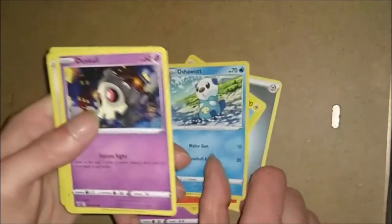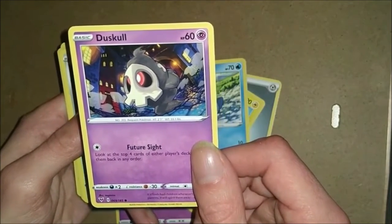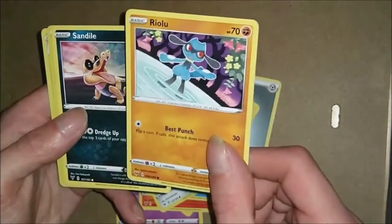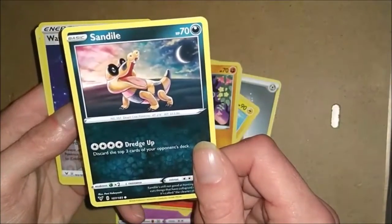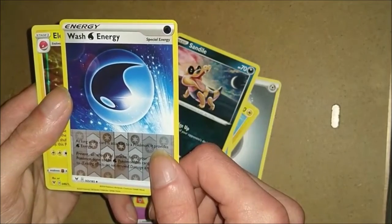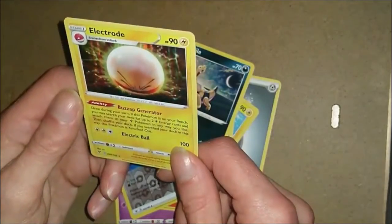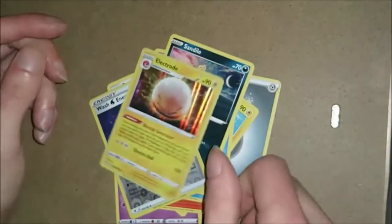Not sure if we have an Oshawott - quite a cool looking one. Dustgull. Another Ferroseed. Another one of them - however we don't have this one. And then an Apollo energy card, the first one of those. And then a shiny Electrode. A nice pack there.